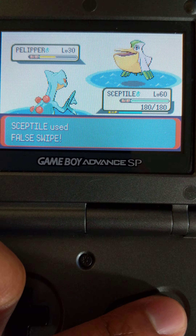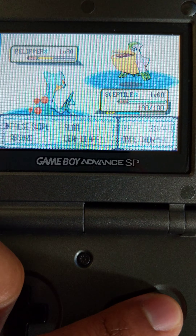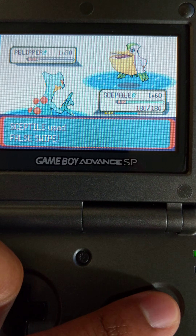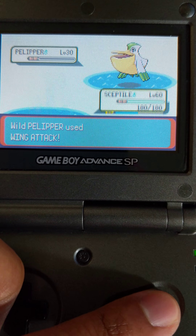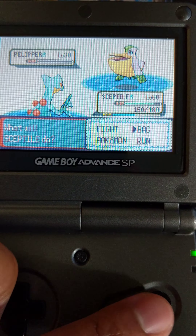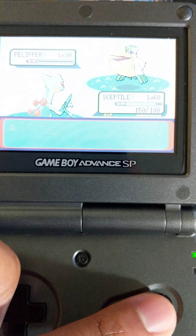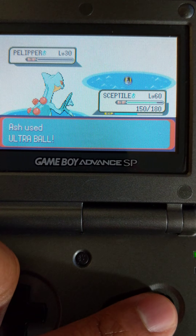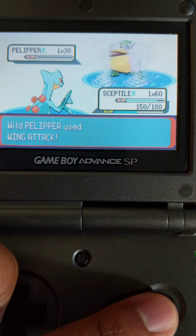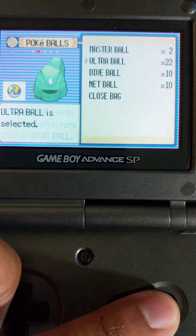Let's see how confused he actually is. Not too confused to give that pimp slap. Fighting back. Alright, Ultra Ball time guys. Welcome to the team, Mr. Pelipper. Oh, you son of a bitch. Come on, come play. Stay in the ball.